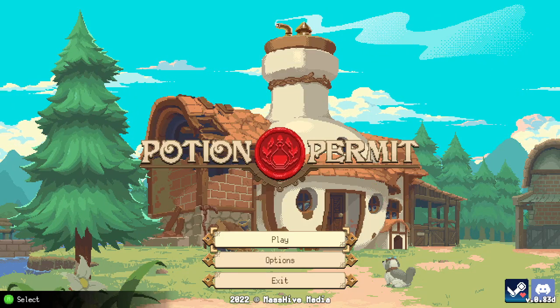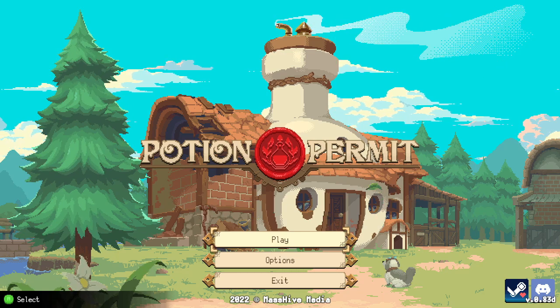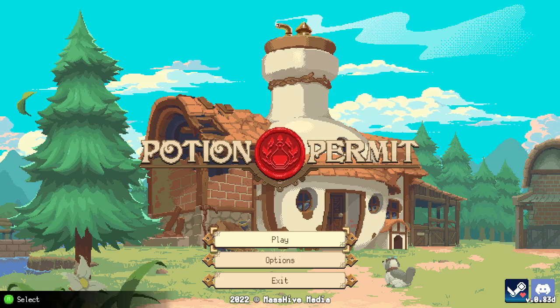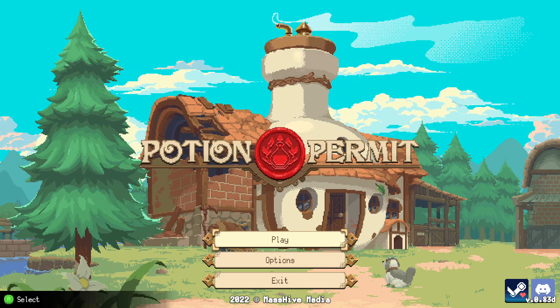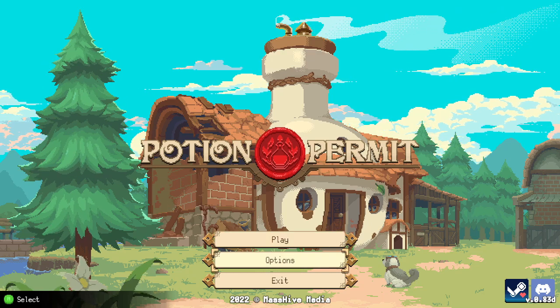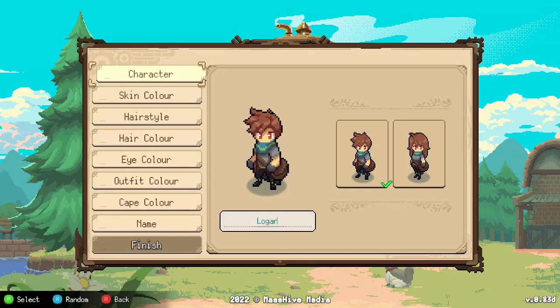Hey, what's up guys, Snacky here and welcome back. Today we're gonna be playing as a chemist in Potion Permit. This game allows you to gather ingredients and make remedies for illnesses, so you're like a town doctor. At the same time, you get to know people around, which is awesome.